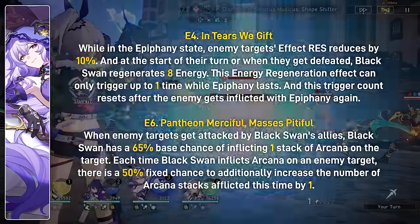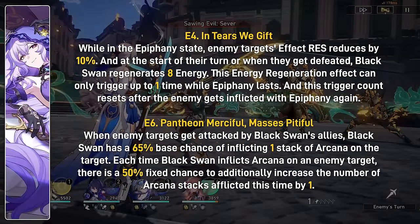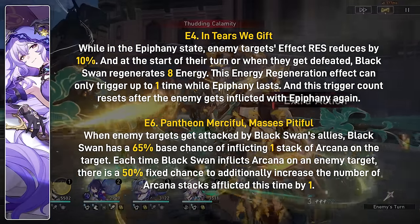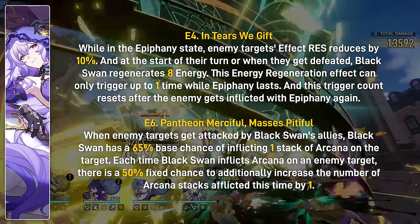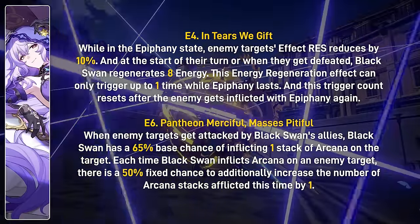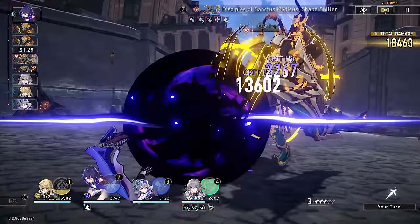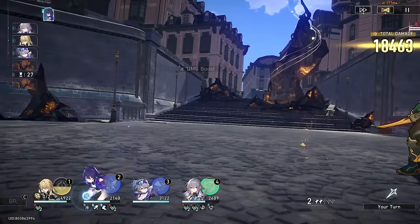Her E4 gives some extra energy: while enemies are in Epiphany, their effect resistance is reduced by 10%, and at the start of their turn when they get defeated, Black Swan regenerates 8 energy — super good for rotations. But this energy regeneration only triggers once per ultimate, which is not what I'd expect from an E4. Her E6 gives massive damage increase: when Black Swan's allies target an enemy, she has a 65% chance to inflict 1 stack of Arcana, and each time she successfully inflicts it there's a 50% chance to add another stack. It's similar to her technique but on allies' attacks — making any team with Black Swan deal huge DOT. That's about 15% overall team damage increase. Overall, only E1 or E6 is worth it — E1 being the best as it buffs the entire team with no conditions.